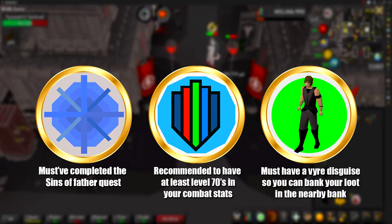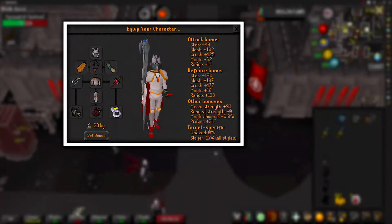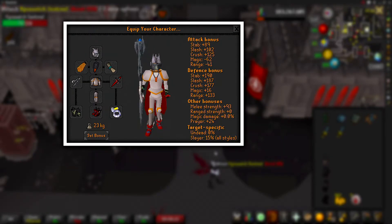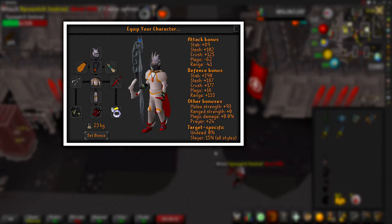For the item requirements, you'll want to have the Vyrewatch Noble Disguise so you can use the bank deposit, which is very close to where we'll be killing these Vyrewatch Sentinels. My gear setup is on screen. I've gone with a Slayer Helm because I'm killing these Vyrewatches on a slayer task.